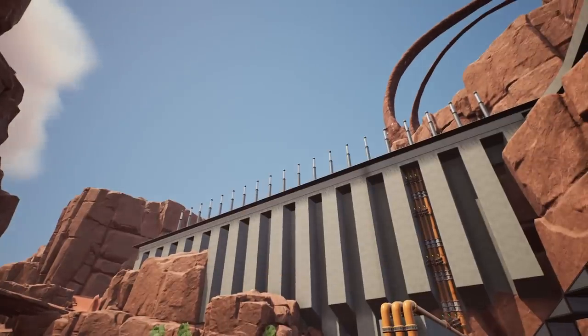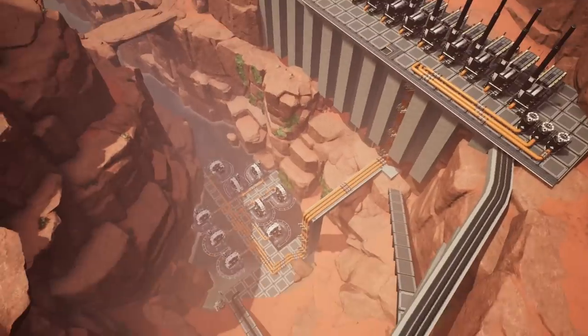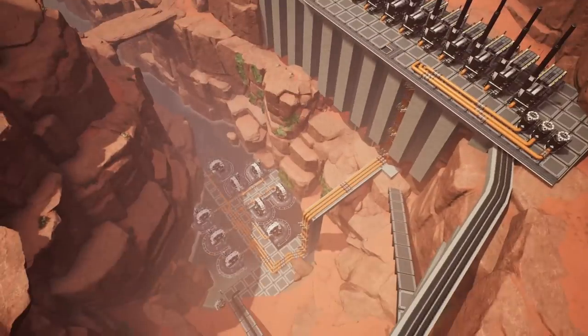As per usual there is still a problem — if we need to double this I somehow need to get at least double the amount of water up there. So it looks like we're going to have to overclock the water extractors and then split them into their own lines. I think we need at least six lines of water, so I'm going to do that in a little bit.